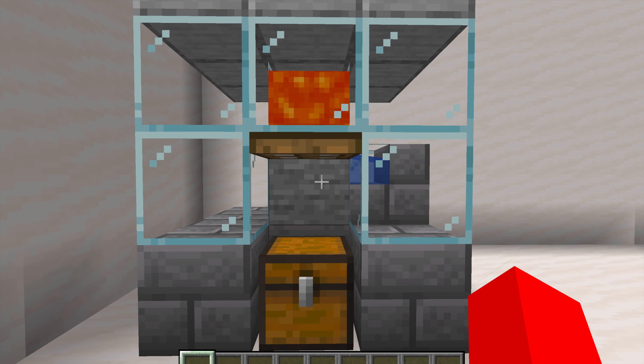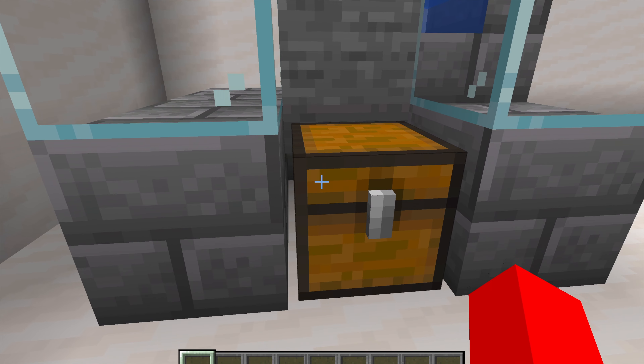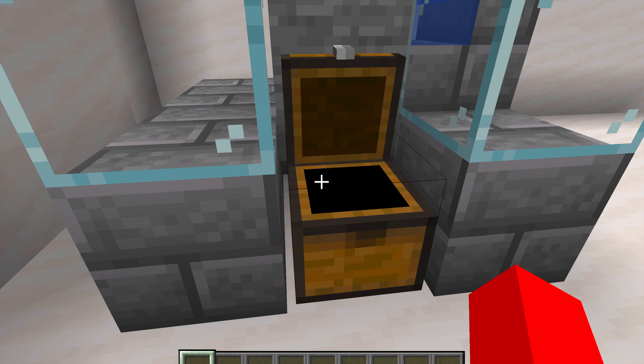So this is the cobblestone generator. As you can see here, you have this hopper right here — you can't really see it, but it's actually pointing into the chest.